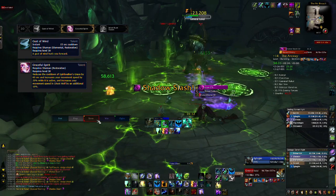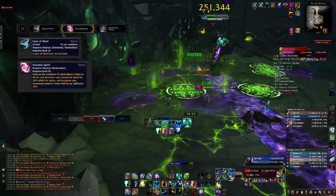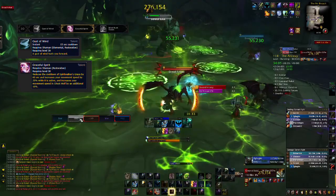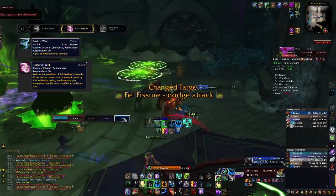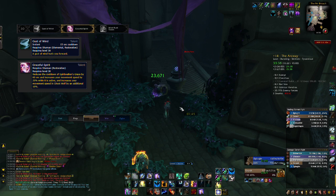Graceful Spirits gives Spirit Walker's Grace approximately 30% uptime, because the buff lasts 23 seconds and makes the cooldown only one minute. It's great for fights like Fallen Avatar — if you get Unbound Chaos, you pop Spirit Walker's Grace. Because it lasts 23 seconds, it's still up for the next Ruptured Realities, and most of the time it will be up for the next Unbound Chaos as well. The uptime on Spirit Walker's Grace is absolutely insane if you take Graceful Spirit.